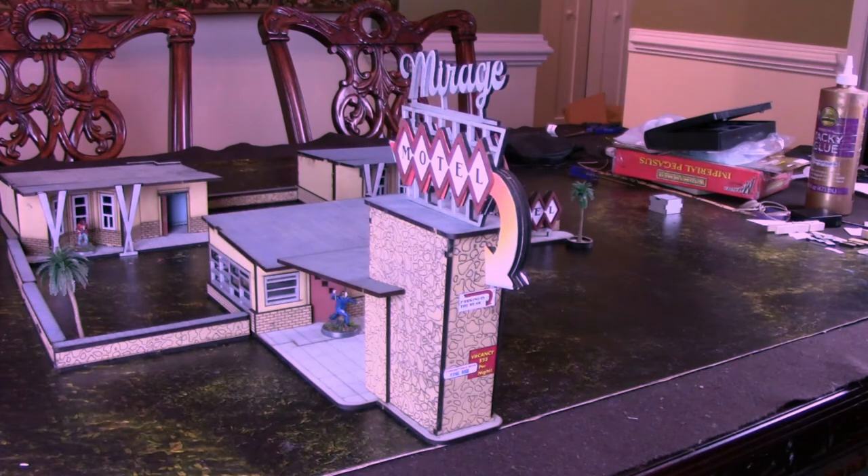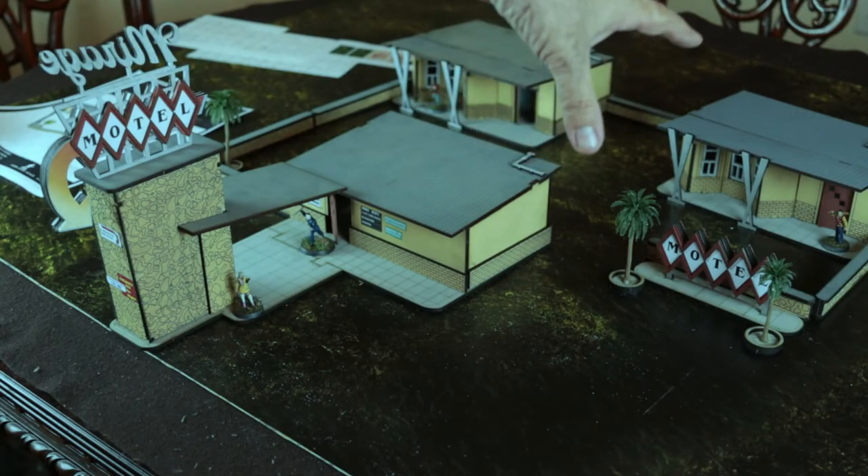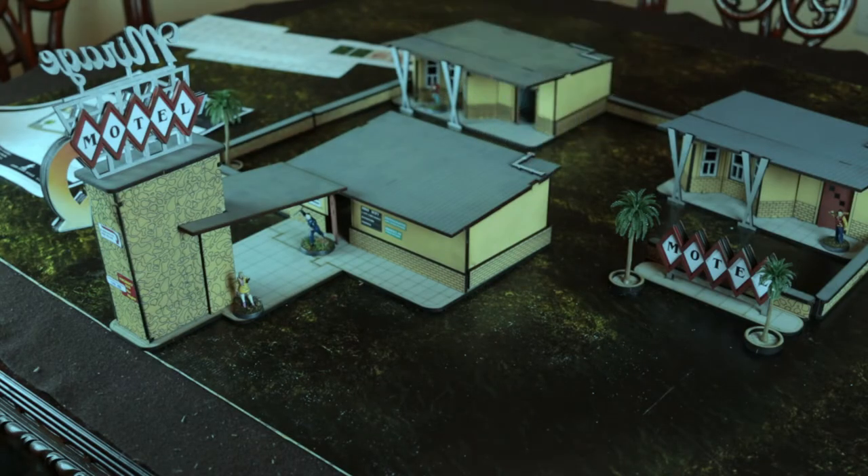Construction of it worked pretty well. Like most of their kits, the instructions are available online — they don't come in the package. The main issues I'd point out are that one of the motel rooms didn't fit together as well as I would have liked, and, as I'm not the first person to have noticed, there is the issue that it has only two hotel rooms.